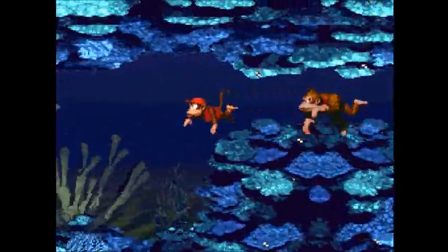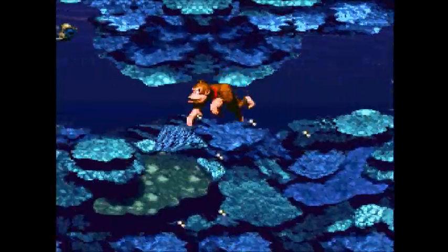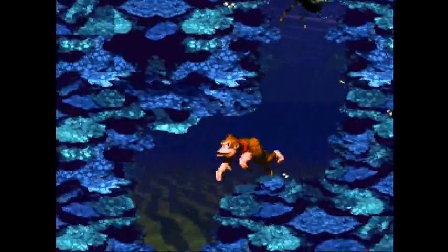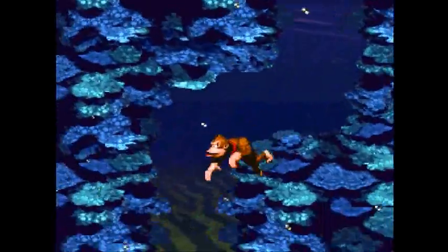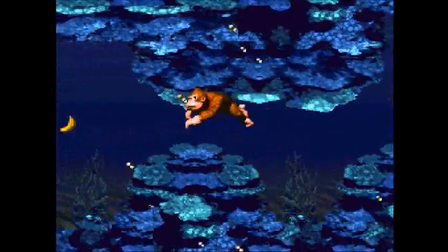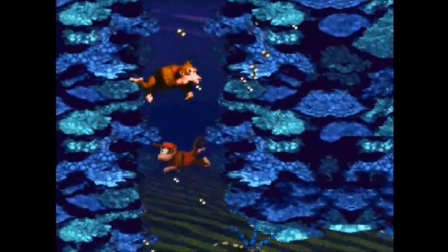On guard - the swordfish buddy is just ahead. That barrel always shoots me to the right. It's just frustrating that you can get Enguarde which does help get through a jellyfish field, but it would be nice if you could have him at the beginning of the level.